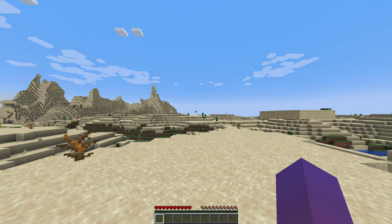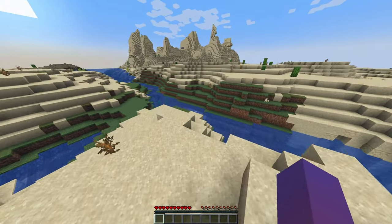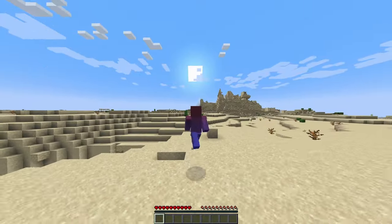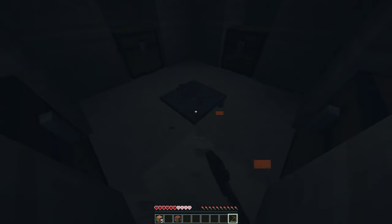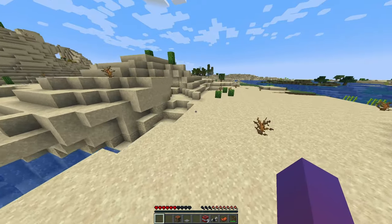Our first challenge was actually finding a good seed. I found something really cool — a village. Oh, I just spotted a village over there too, behind us. Just like I mentioned, we found a desert temple and a village extremely close to spawn. Chest 1, Chest 2, Chest 3, Chest 4. And there's mangrove nearby.